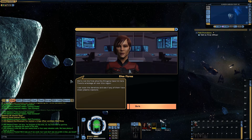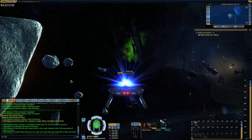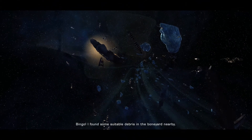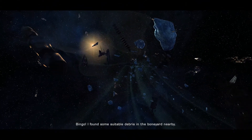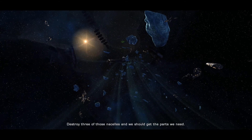We're not the first ship the Klingons have hit here. There's wreckage all over this region. I can scan the derelicts and see if any of them have intact plasma injectors. Bingo! I found some suitable debris in the boneyard nearby. Destroy three of those nacelles and we should get the parts we need.